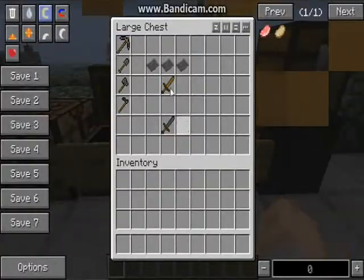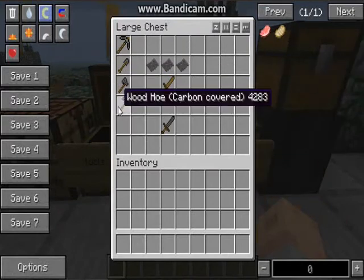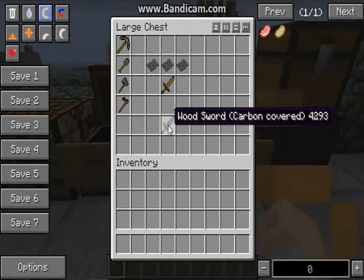So let's go to tools. You can make carbon-covered tools, and this works with any of the tools — from diamond to gold, to iron, wood, and stone. To make these, you just need three carbon fiber on top and then the tool that you want to make carbon-covered.